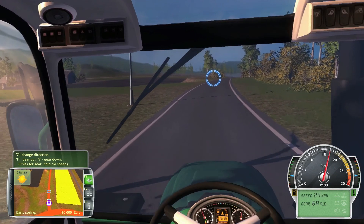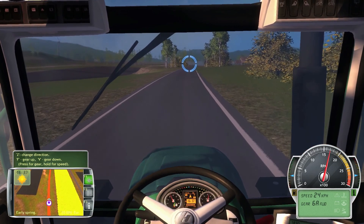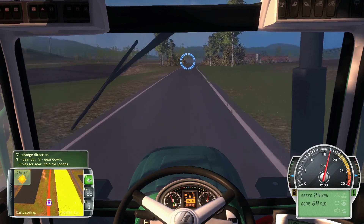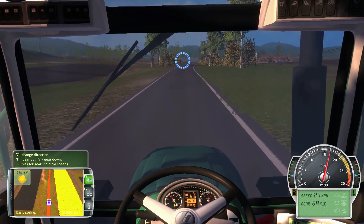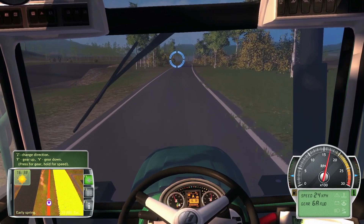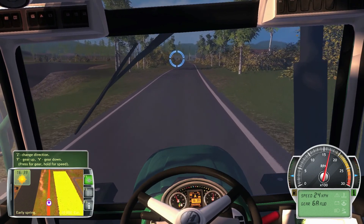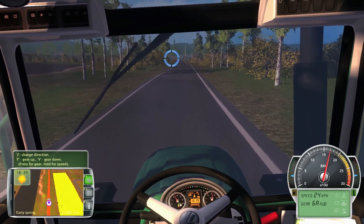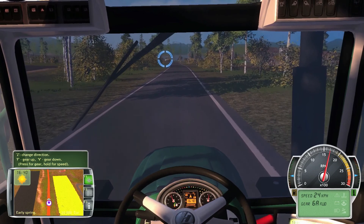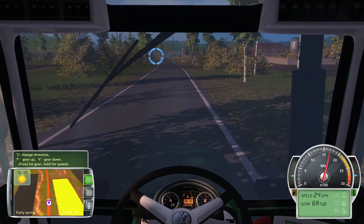We also need a cruise control button big time. I guess the game's more about doing things manually. I just really hope I don't have to go all this way to the store every time, especially with a tractor this slow. If we can get, like, a Porsche or something, I could actually drive to the store and pick up seeds — that would be much preferred.